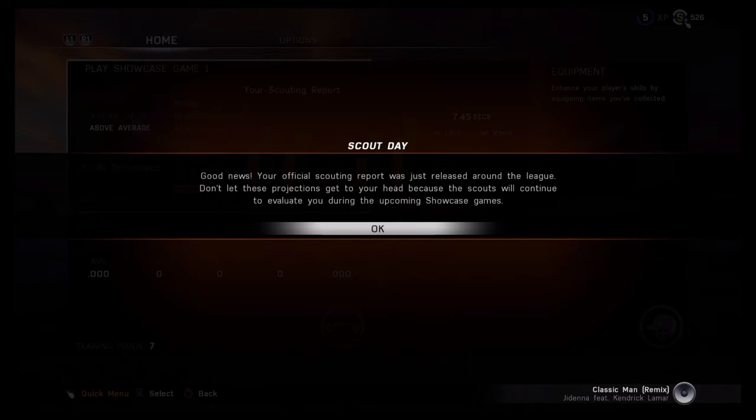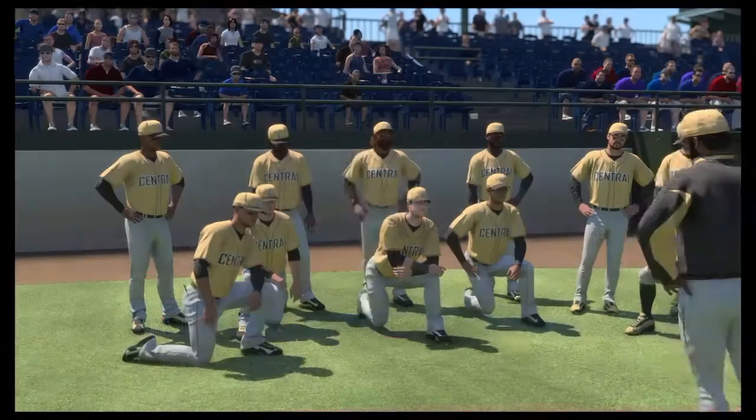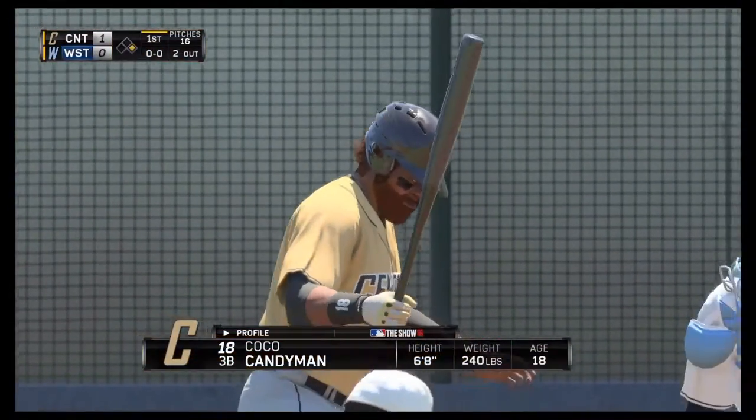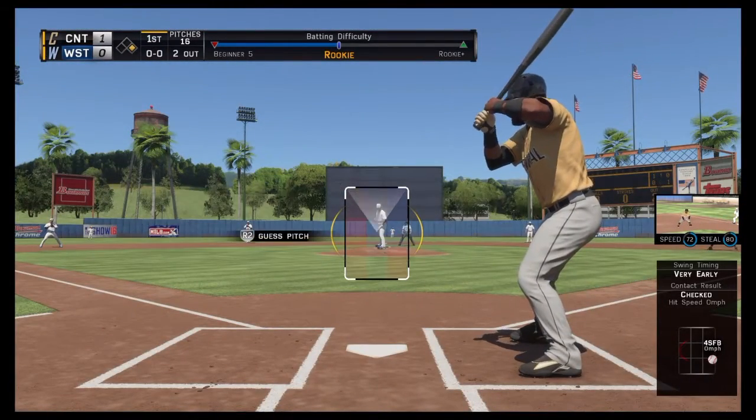Good news. Your official scouting report was just released around the league. Don't let these projections get to your head, because the scouts will continue to evaluate you during your upcoming showcase games. Now we're doing the showcase games. Getting into the game here. Oh here we go. Coco Candyman. Coco Candyman.